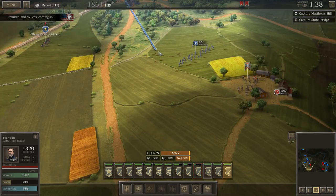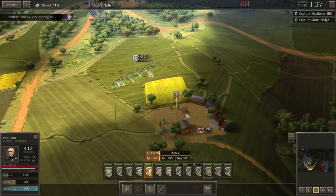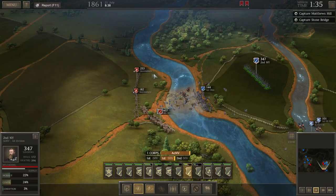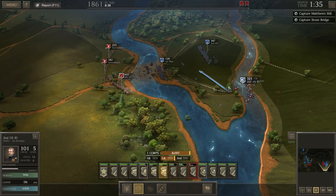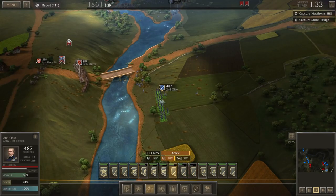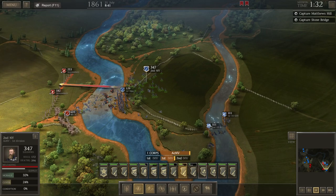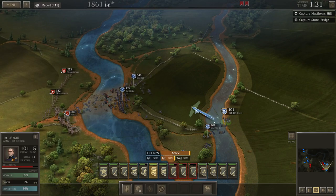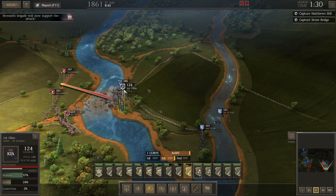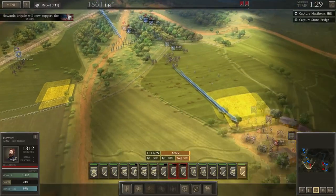Two new brigades are coming up — that'll help. Just got to get them down into position. I am not using the skirmishers effectively. Mainly the 2nd Ohio is just going to stay down here and make sure the enemy doesn't cross the bridge. These guys are dead — there's nothing left they can really do. I'm just hoping I can get this artillery across the river. Maybe I can fire into the flank of these South Carolina men and do some damage. Howard's brigade will now support the attack. We're coming up piecemeal, which is going to make this attack difficult.